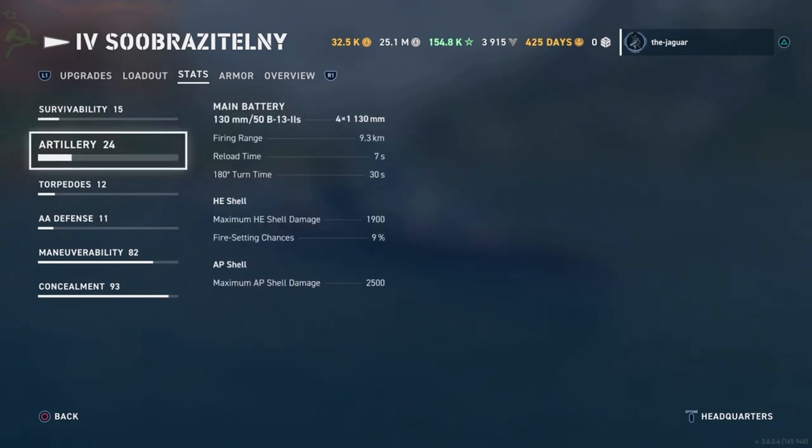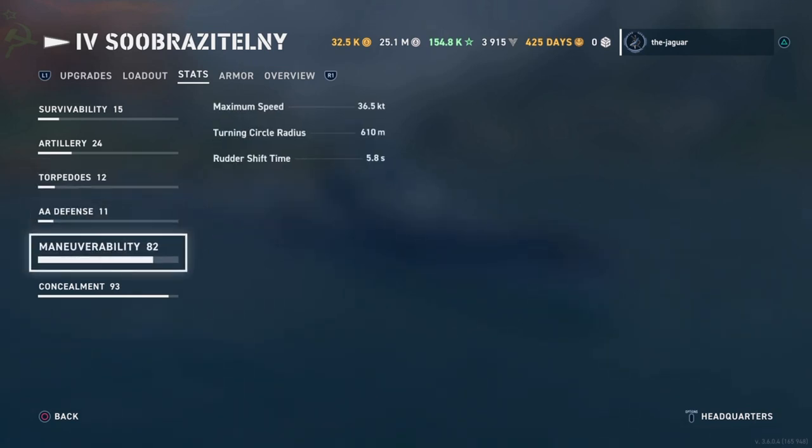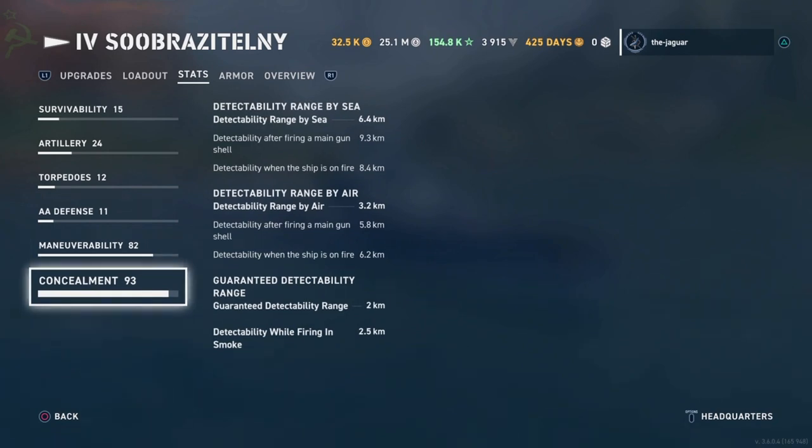Survivability is 10,000. Artillery: 9 kilometer range, 7 second reload time. Torpedoes: 70 second reload time, 14,400 maximum damage, range is 5 kilometers, speed is 60 knots. The other big thing is the detectability: 6.4 kilometers.